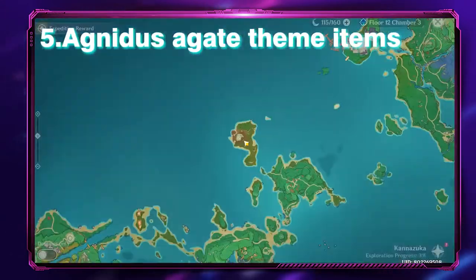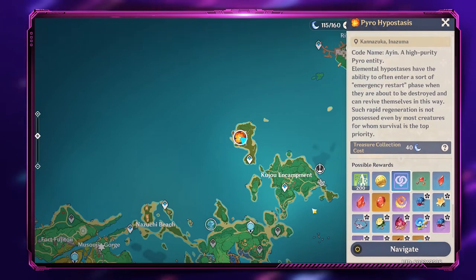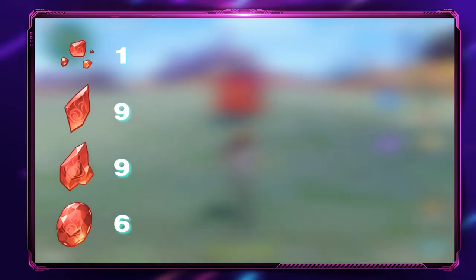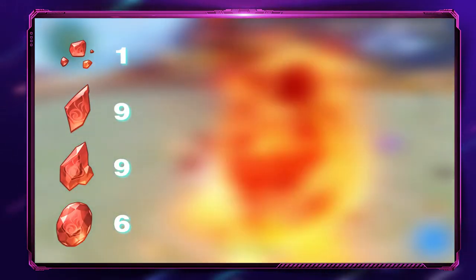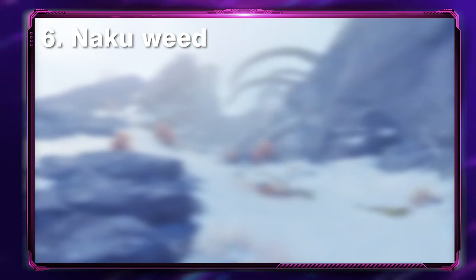Number five: Agnidus Agate themed items. You can farm these items by defeating the Pyro Hypostasis in Inazuma. Yoimiya requires one Sliver, 9 Fragments, 9 Chunks, and 6 Gemstones.